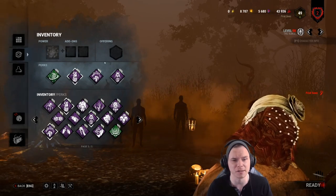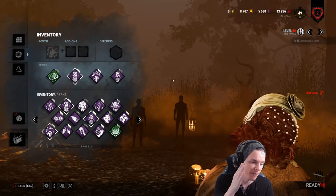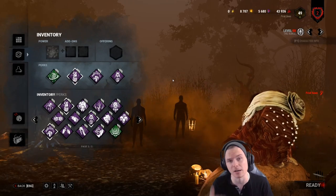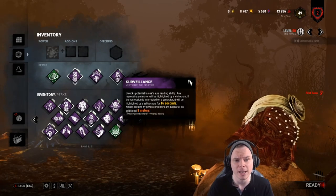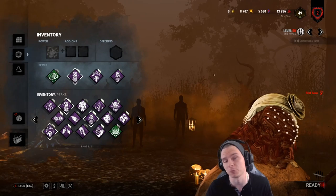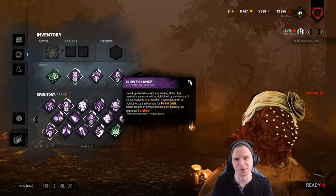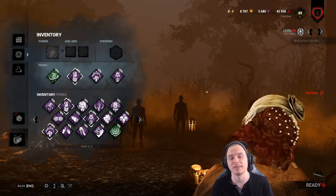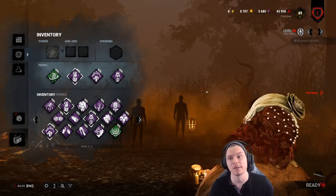Overall I love the Nurse on every map. On a bad map I'd run I'm All Ears with Ruin, Pop, and Barbecue. On a good map like The Game, I'd highly recommend Surge and Surveillance — I'm All Ears could slide in there too. If I don't know what map I'm going to, I run my default build: Infectious Fright, Pop Goes the Weasel, Thrilling Tremor, and Discordance. That's going to be all for the Nurse — don't hesitate to check the livestreams if you want to learn more.